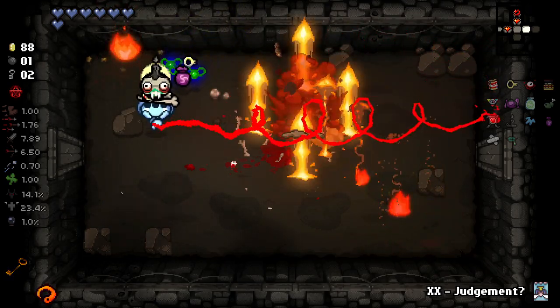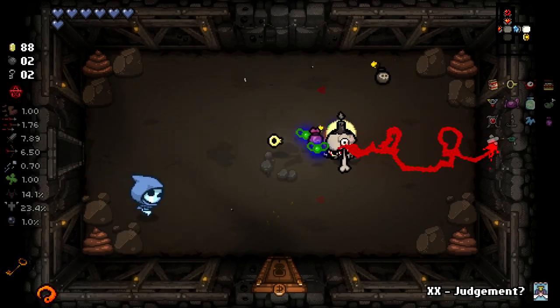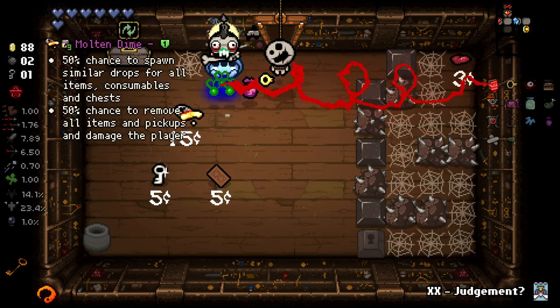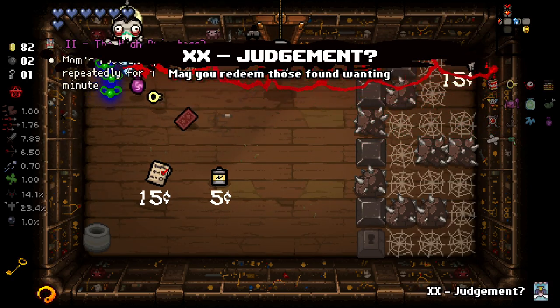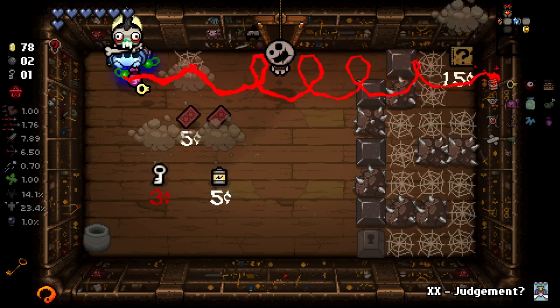You accidentally made the mistake of getting in front of me — you couldn't have known what a big mistake that was. Molten Dime — no thank you. Let's re-roll these a little bit. We got a card here that I think we should get. Nope, it's terrible. Sad times.